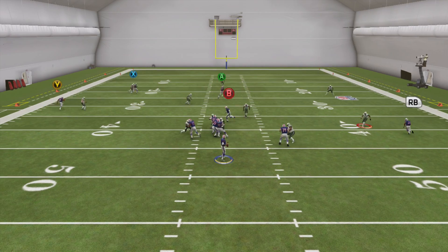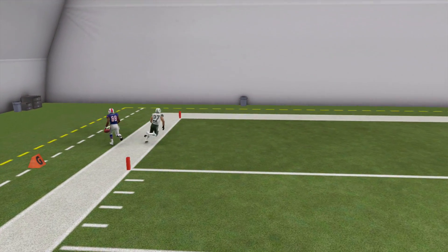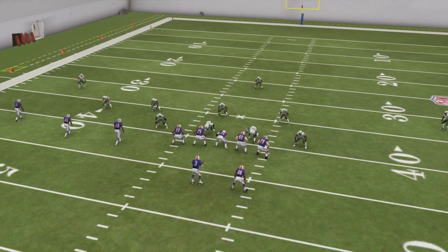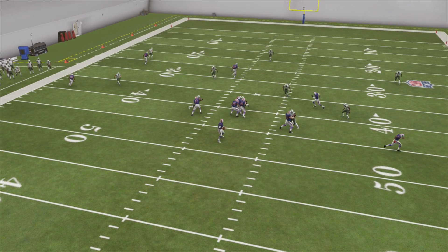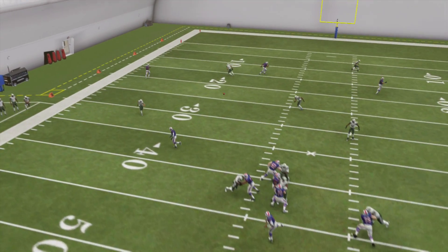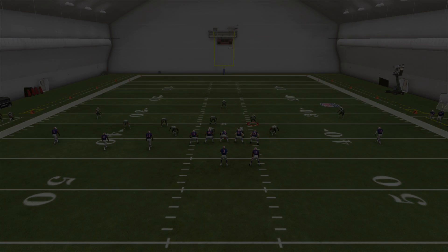Sometimes the deep zone completely bites on the post. There it is — you see that. Because the post on the outside left is the last read, you're going drag, inside cross, and then by the time your eyes are looking to that deep post, if you see that deep zone coming all the way in, just throw the wheel. If they stay out, you have that post wide open. So that's another thing to look for.